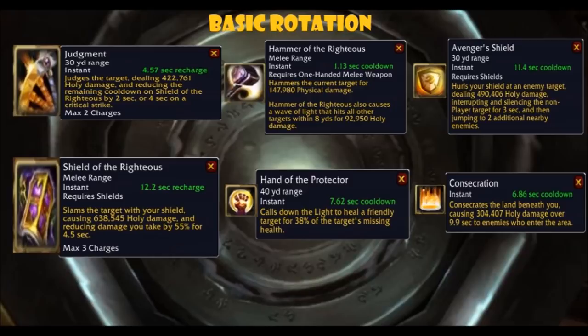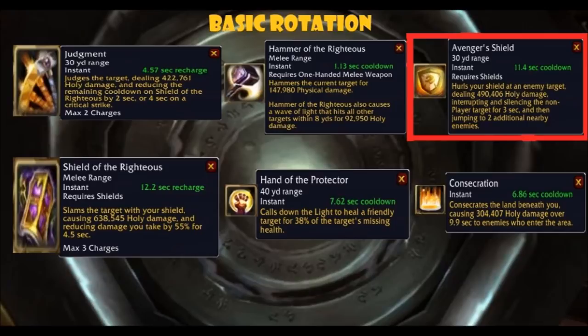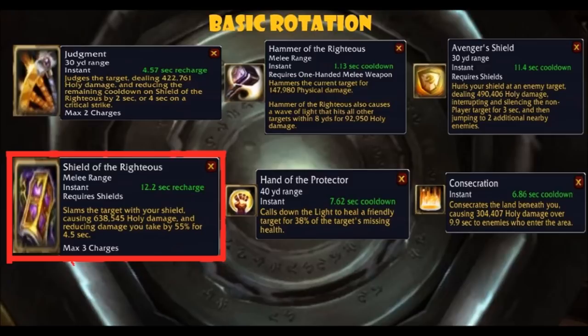Let's go through our most important abilities. First off is Judgment — a longer range damage ability that also reduces the cooldown on Shield of the Righteous. Use it whenever it is ready; it is usually the most prioritized. Then there is Hammer of the Righteous, which deals a small amount of damage and has a chance to reset the cooldown on Avenger's Shield. With the suggested talents Consecrated Hammer and Crusader's Judgment, it is spammable and has a chance to reset the cooldown on Judgment as well. Depending on how desperate you are for Shield of the Righteous, this could be your second prioritized ability over Avenger's Shield.